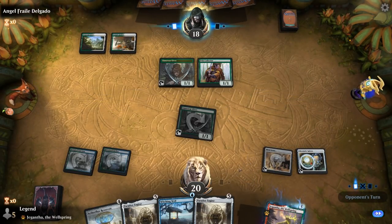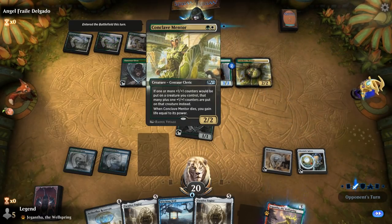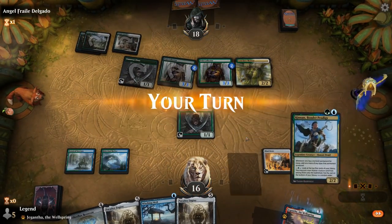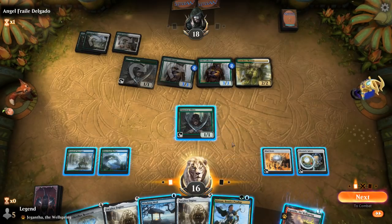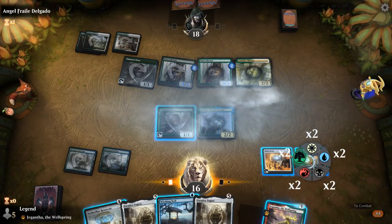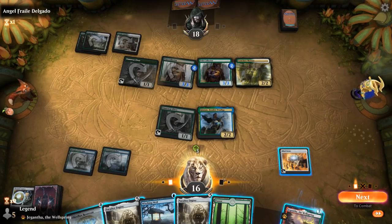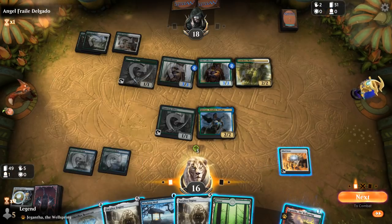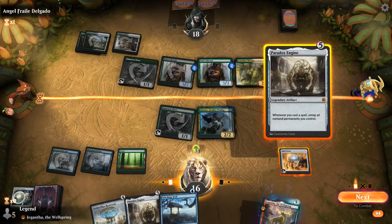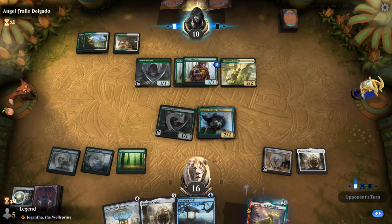I'd like to draw an untapped land or Kinnon. Looks like a green-white plus-one-plus-one counter synergy deck — they've added a ton of power and toughness to the board. Luckily we drew Kinnon. With enough mana to play Paradox Engine as well, thanks to Chromatic Sphere being worth two mana with Kinnon, I'll play Paradox Engine. Should have made blue mana with Chromatic Sphere since we had Witchingwell in hand — oh well, we'll combo next turn. It's unlikely I could have fully comboed off this turn since we were missing a way to draw a lot of additional cards.